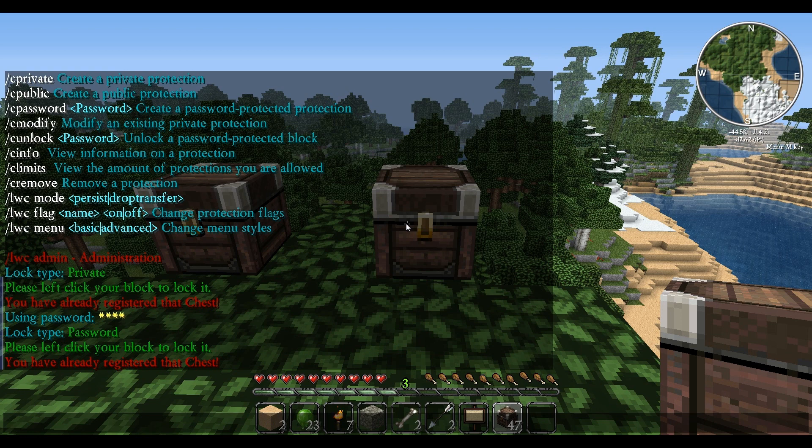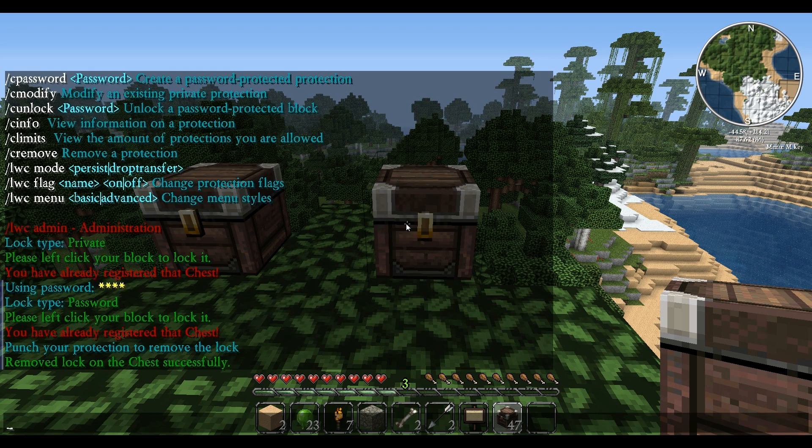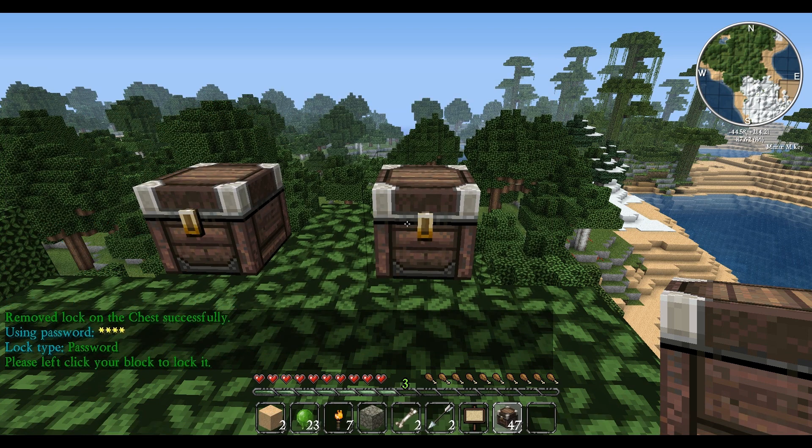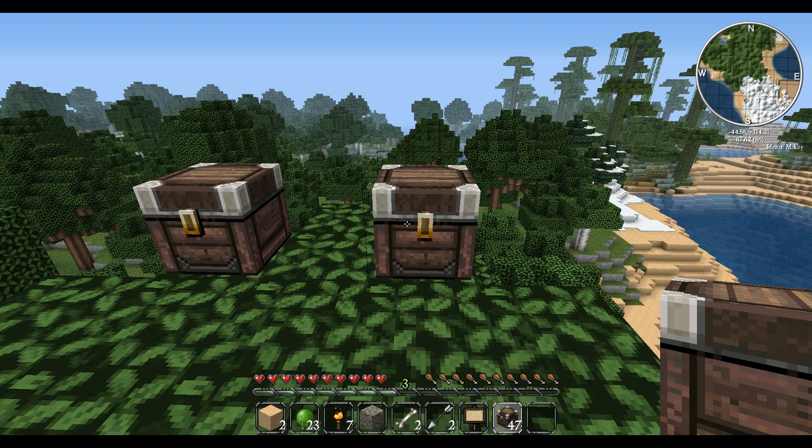If you want to add a password you would have to remove the protection first. So you do /c remove and then punch the block you want to remove the lock from. Now we can do /c password, add the password 'pass', and left-click. For convenience, you do not have to enter the password until the next login, so I will have to enter my password which was 'pass' on the next login.